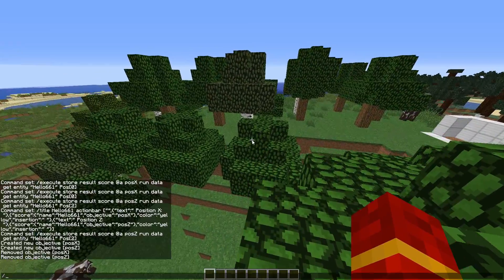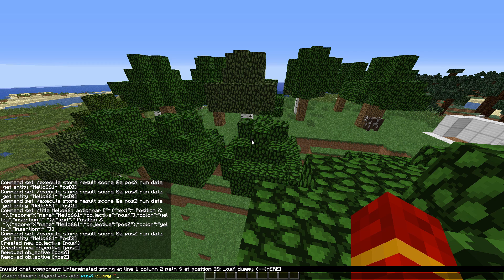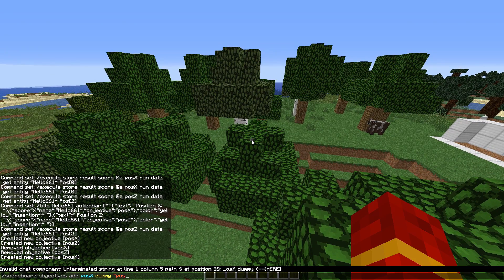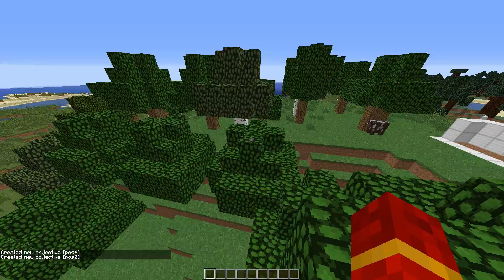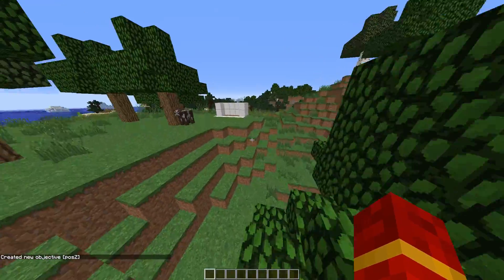The first thing I want you to do is run slash scoreboard — this is all in the description, by the way — then objectives, add, posX. This is case-sensitive, so if you're typing it without copy-pasting, make sure the capitalization is exact. The last argument you want in quotations since it's a string. Then run it again and change posX to posZ, so now you've defined two variables: posX and posZ.